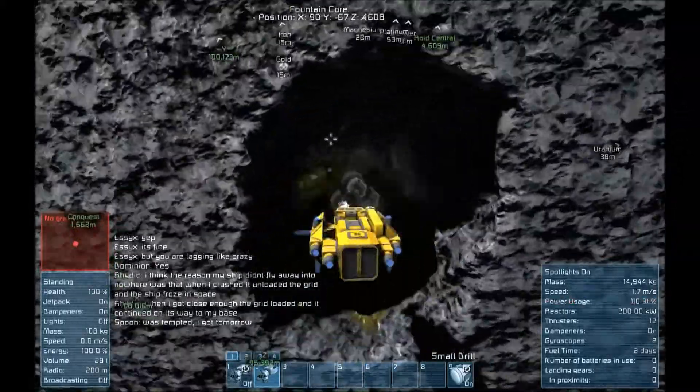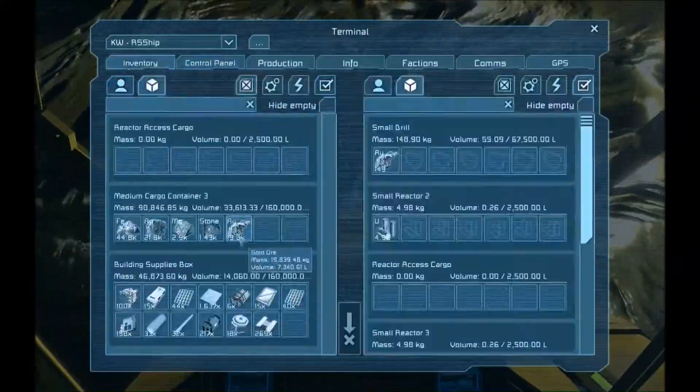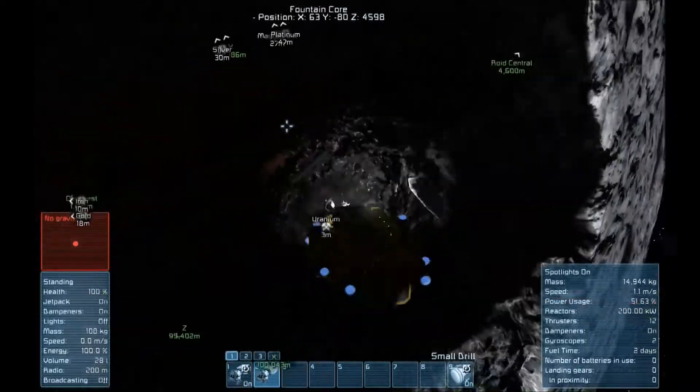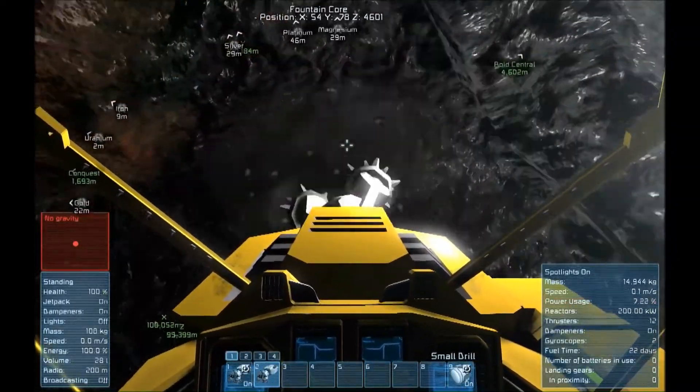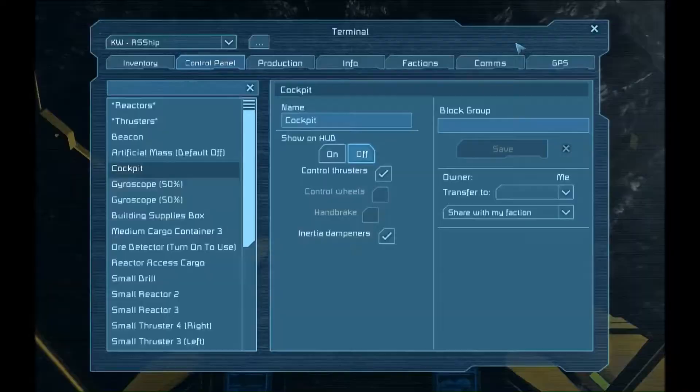Cargo capacity is another way that drills typically explode. Once you exceed the cargo capacity of a drill and its connected containers, the drill will explode if you mine any more. So you want to make sure you are not exceeding the cargo capacity of your ship when trying to mine, or you will lose your drill.